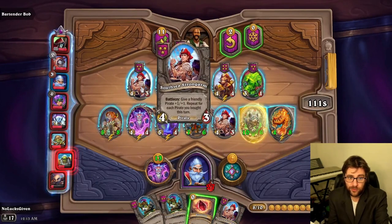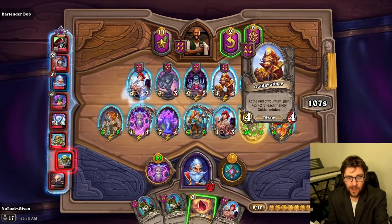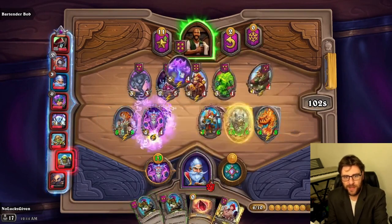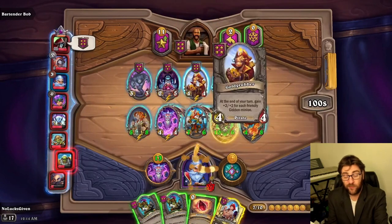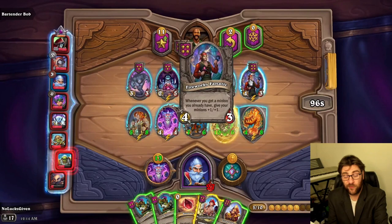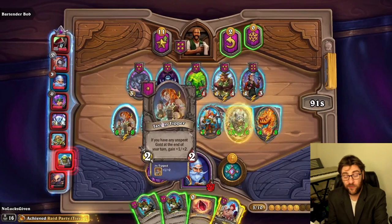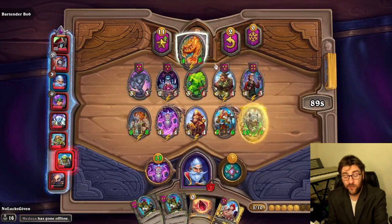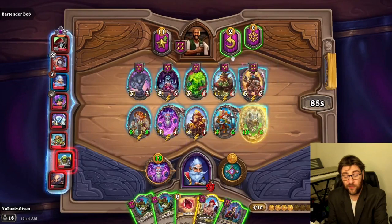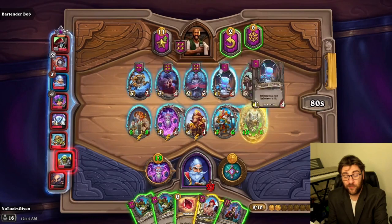We get to triple the Strong Arm. What you should do there is make room for the Strong Arm first, play the second one, then buy the third one and make the triple. Regardless, we will be able to add another golden character to the board. The Gold Grubber is fun and then we do some other fun stuff with the pirates.